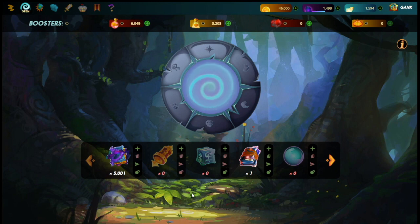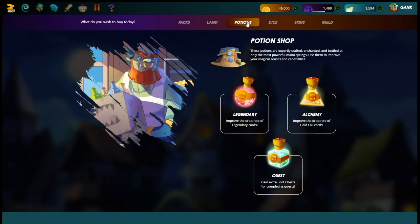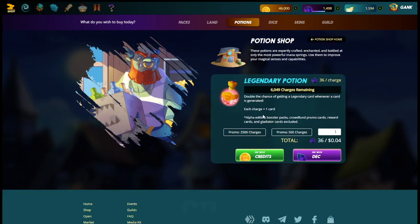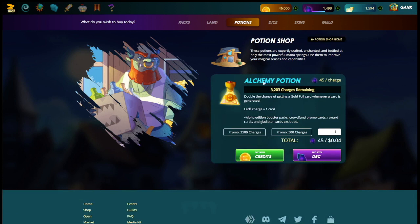We're going to walk through and make sure everyone understands how to get the most bang for their buck. First things first, we're going to go to the shop and go to potions and take a quick look. You can see Legendary and Alchemy — the Alchemy potion gives you two times the chance to get a gold card, and the Legendary potion gives you two times the chance to get a legendary card. You can use one of each potion per card.